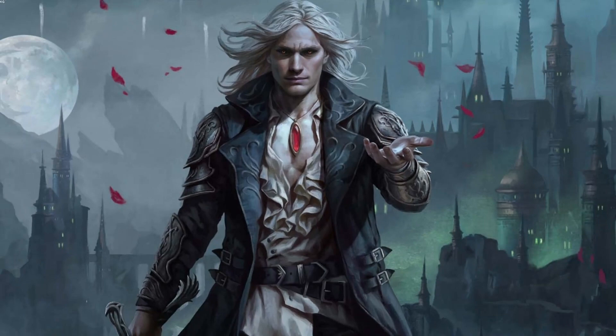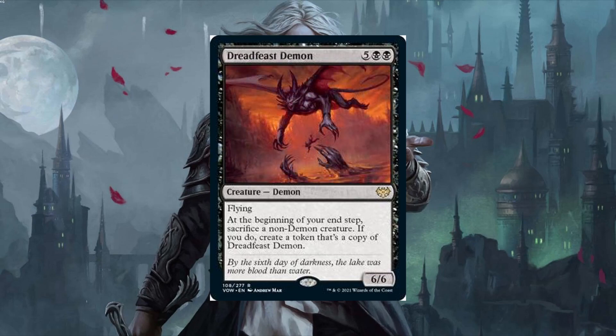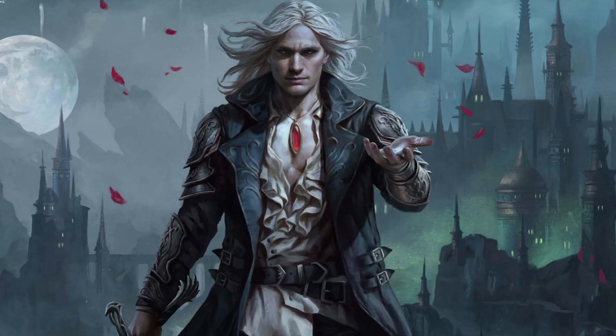That about wraps it up for today. There's a lot of jank potential with some of these cards. I really like Falkenrath Forebear and it could be one of the top cards of the set if blood token generators are efficient. On the jank side, I really like Dread Feast Demon. We'll see how the rest of the set goes. If you liked the video, leave a like and a comment, and subscribe if you haven't — I'll see you for another episode of Crimson Vow spoilers review.